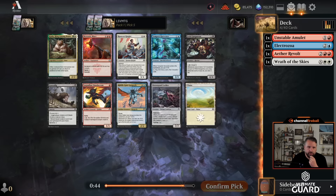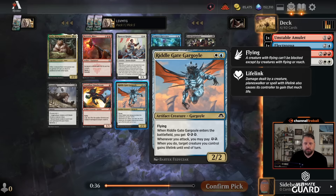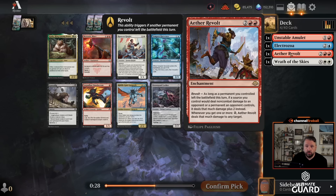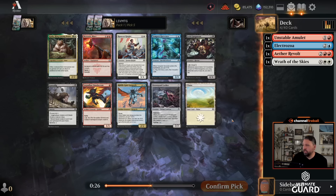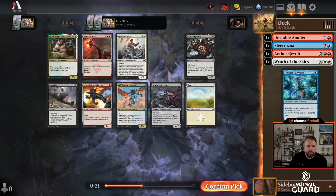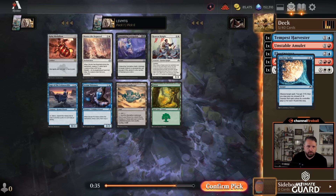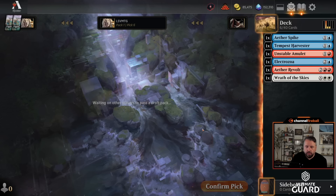A lot of good black — a looter is pretty good. Drownyard Lurker is not bad. Riddlegate Gargoyle is pretty nice in general, but I think Tempest Harvester — oh wow, Mog Mob Ether Revolt deals three damage, that's pretty sick. I'll just take Tempest Harvester. I feel like this card is going to be a little easier to cast than the Riddlegate Gargoyle and also good for what this deck is going to try to do.